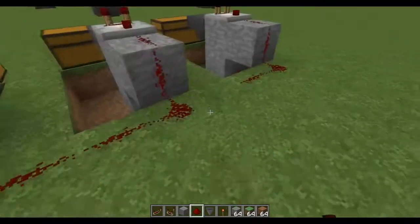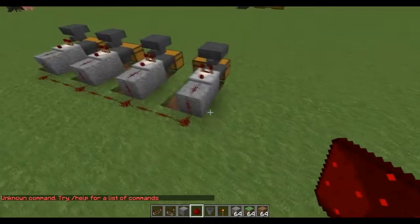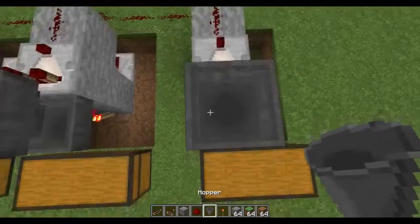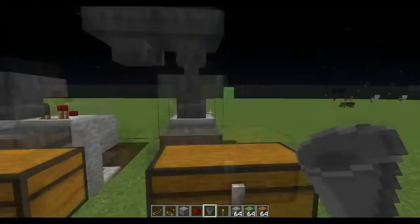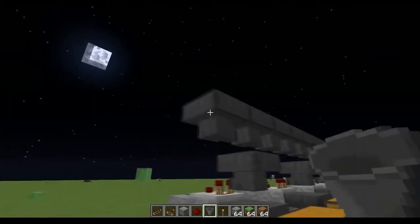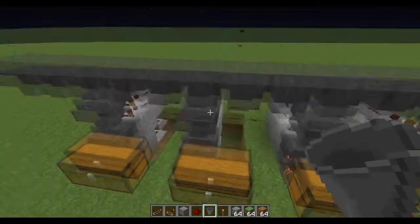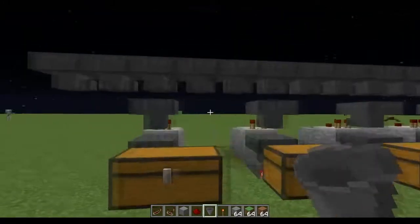Now all you have to do is run a redstone trail down the stone block and connect it. This is our sorter — that's all the redstone mechanism requires. At the very top, since the last chest to the far right is our junk chest, put a hopper above it pointing straight down, and then run a trail of hoppers leading across the entire assembly. Whatever item enters any of these hoppers will run through the entire series and get sorted accordingly based on what's in each sorting hopper.